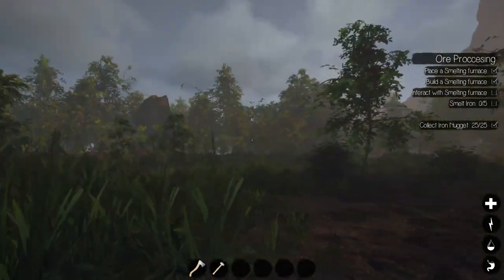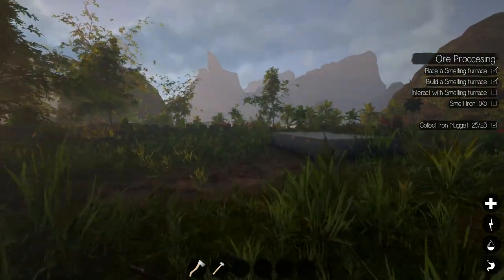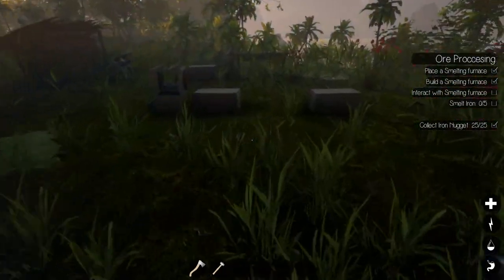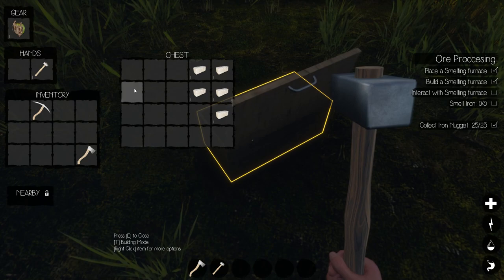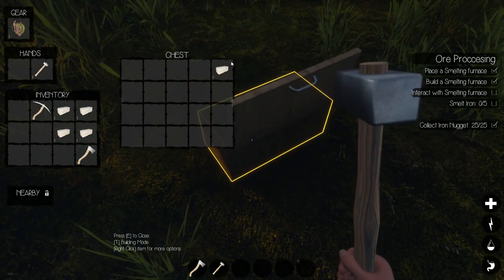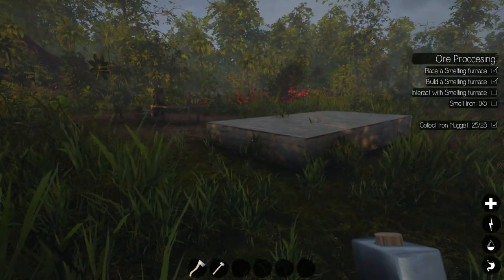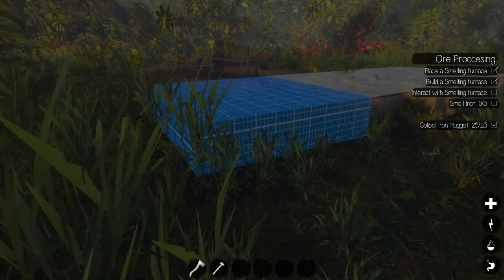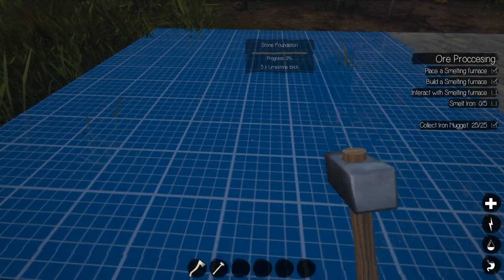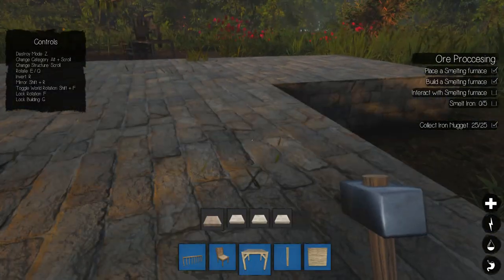I'm thinking I probably should have built it over a flatter area. I've got five bricks left, so we'll go on the back. Always learn the hard way, right? What I'm going to do is have the house attached to the brick section — there'll be a door getting you in there. I definitely like this building setup.